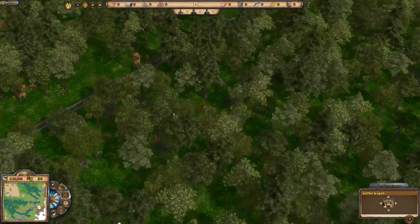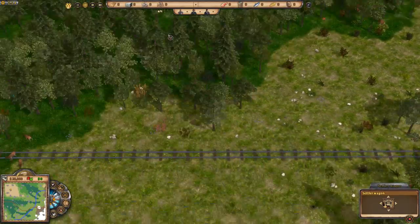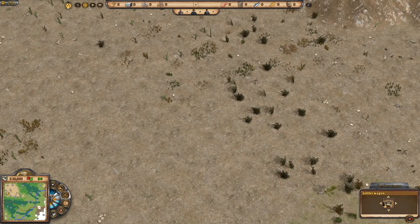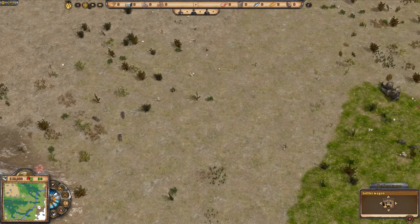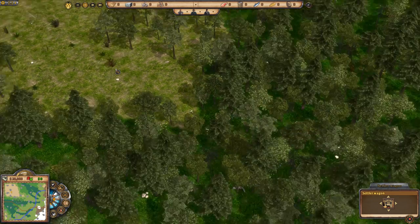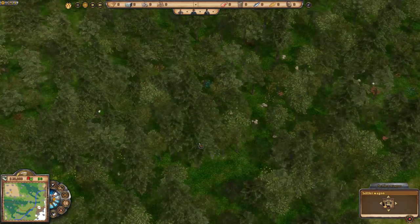I'd advise for your first town to pick an area with loads of lush terrain. There are different terrain types: up here is desert — this brown stuff — and there are mountains with mines like copper and gold. Then there's light grain terrain which is still virtually desert, no good for farms and very little water.